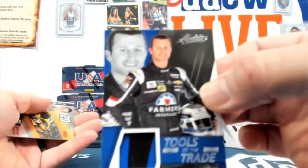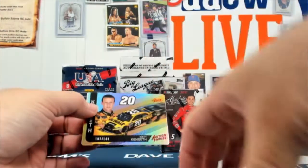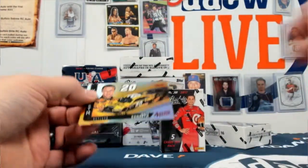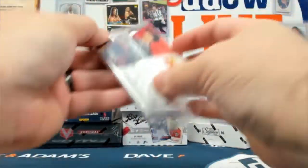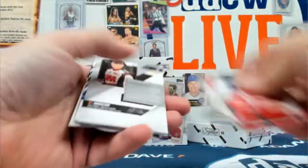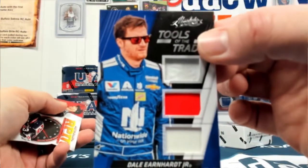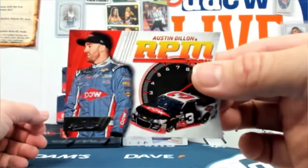I was trying to get Alex's attention but he's not paying attention. Casey Kane two color prime patch right there. What the heck — there we go. Dale Earnhardt, Dale Earnhardt Jr. triple relic, and an Austin Dillon insert.